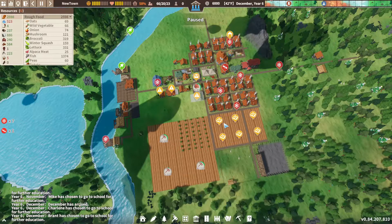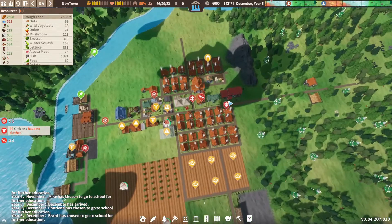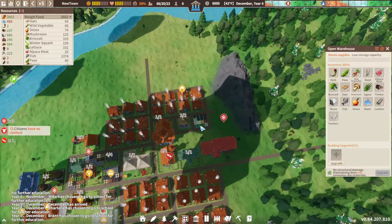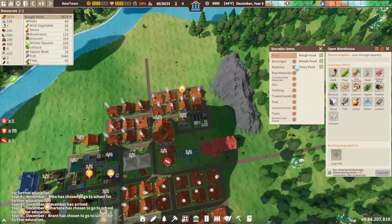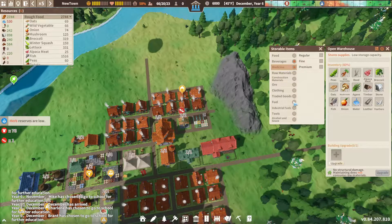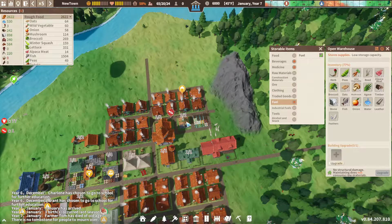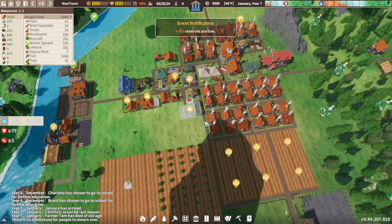Hey there, it's Patmos and welcome back for the continuing adventures with our settlement survival little town. We're going to dive straight into something Danny told us. We had a water shortage, but what we can do is set a certain warehouse to only accept certain goods. You click this little icon and tell it not to accept food — we want to accept beverages, water, medicine, and maybe fuel. Now it'll house mostly water from the well, so hopefully we never run out of water again.